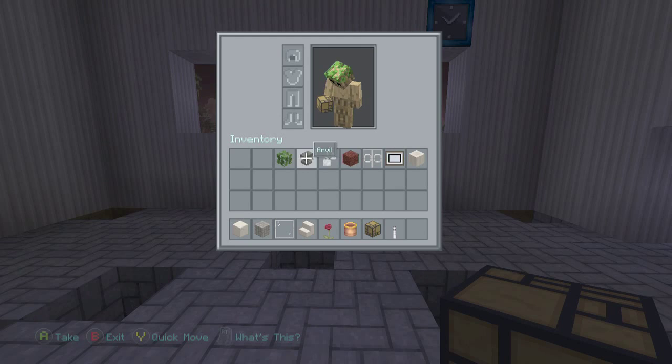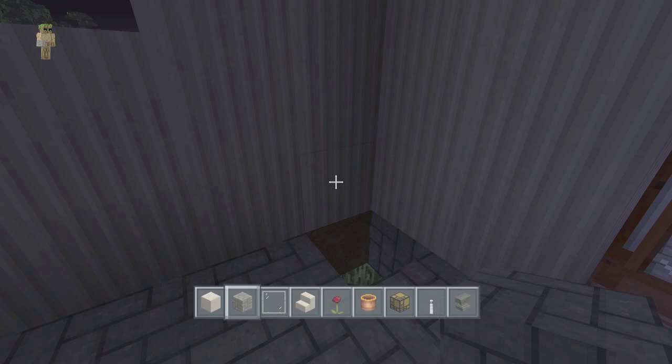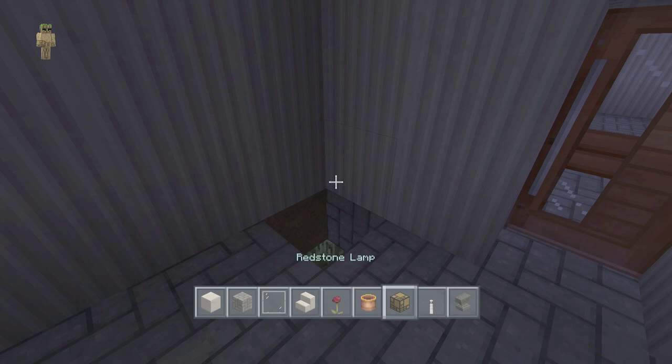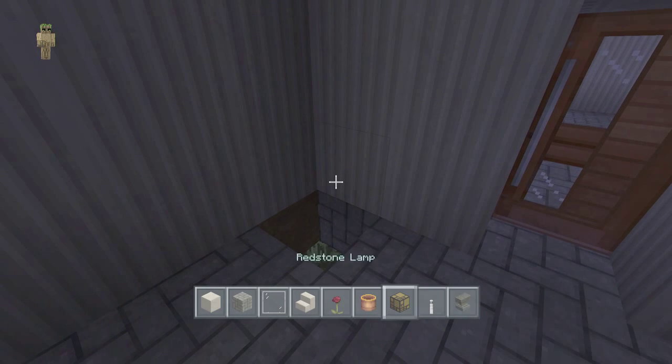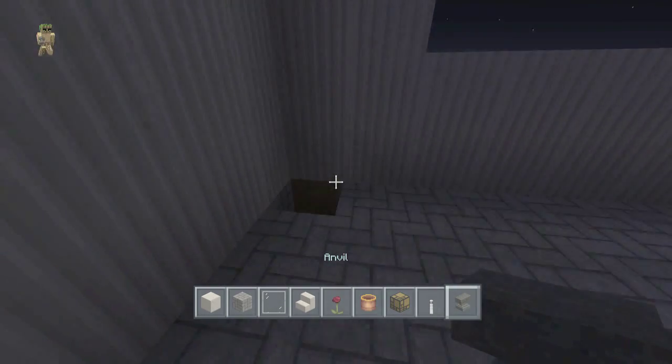First off, I think I want to do the anvils. We're going to place the cobblestone in the corner, and repeat that for each corner of the room.